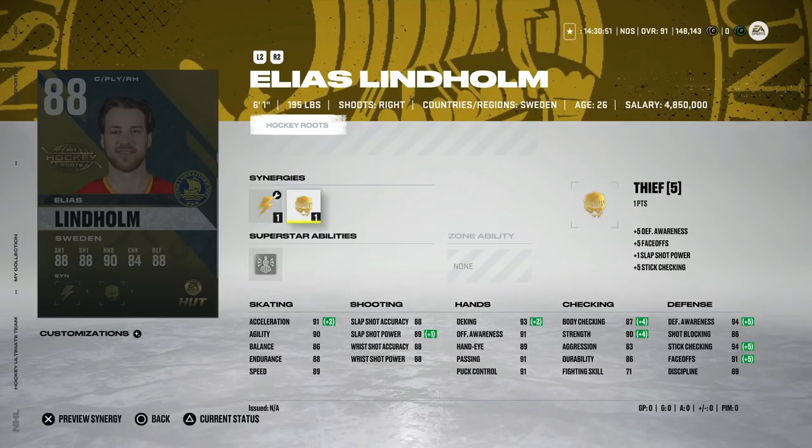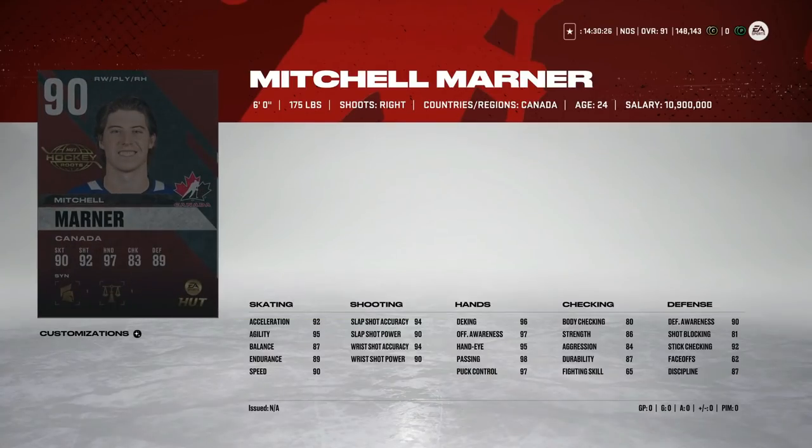Next we've got the 88 Elias Lindholm with Spark and Thief. Guys, this is almost the 92 Leon Draisaitl — I hope none of you are making that Draisaitl unless you're from Germany or a diehard Oilers fan — because this is legitimately almost the exact same attributes. Obviously his shot is a lot lower, but the important stuff is very, very close and he's going to be a fraction of the cost. I really like this Elias Lindholm to play center, especially with Thief.